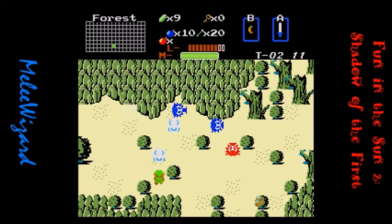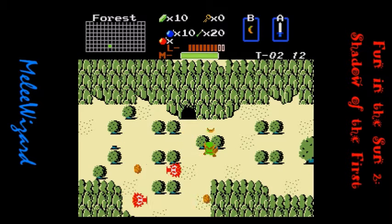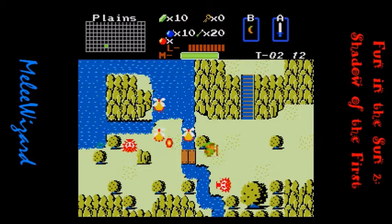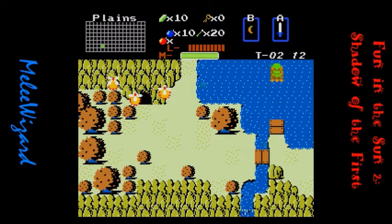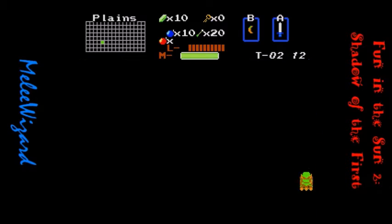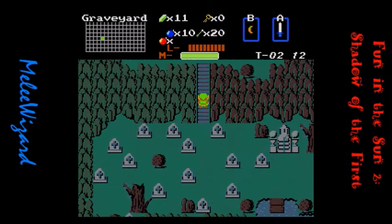Hello everyone, and welcome back to Let's Play Fun in the Sun 2. I am your host Melee Wizard, and I did a little bit of looking around — not much, mostly centered around the graveyard because with all those tombstones, I figured there was something underneath one of them. And I did find one thing, though to be fair, it wasn't exactly a comprehensive search. Once I found the one thing, I kind of stopped. But it was definitely something I wanted, and as you can see, I have the big shield now, which is nice.